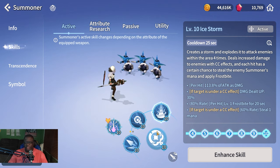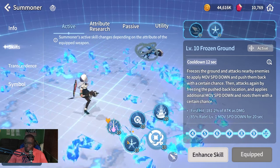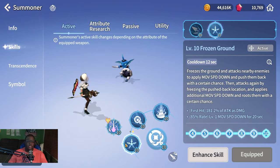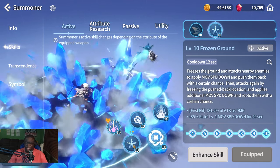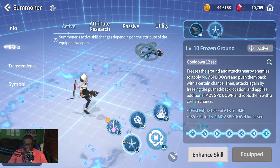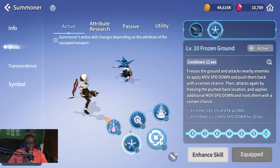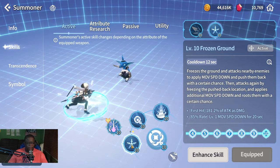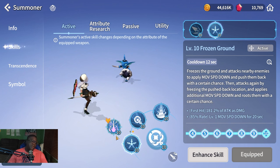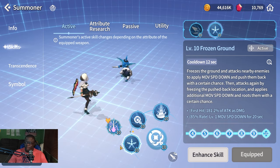Water Staff shines particularly in Naraka — especially Hero Naraka. If you want to complete that content as fast as possible, unlocking this skill is highly recommended. It's also useful in PvP when enemy cleaves are jumping on you, allowing Orbia to push them off. It's not the most-used staff overall, but it has specific scenarios where it's really strong.